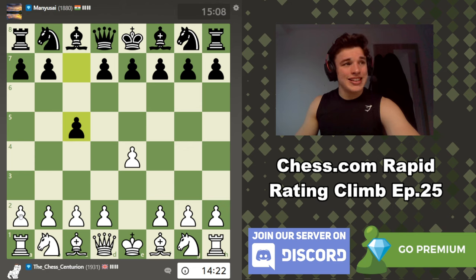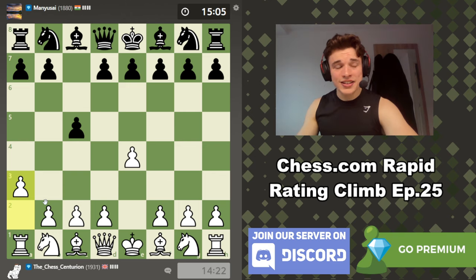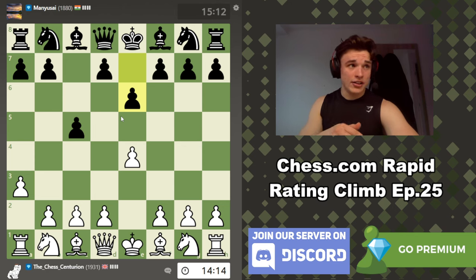Our opponent plays the Sicilian defense. If you've been around the channel before, you know what I'm going to play — my mouse is hovering over the pawn I want to move to A3. The A3 Sicilian. This is a line recommended by Gotham Chess in his E4 course, and our opponent plays into one of the gambit lines. I'll go more over this in the post-game analysis.